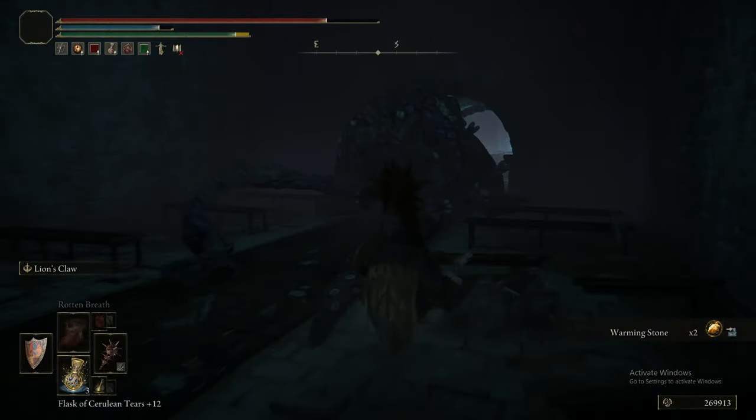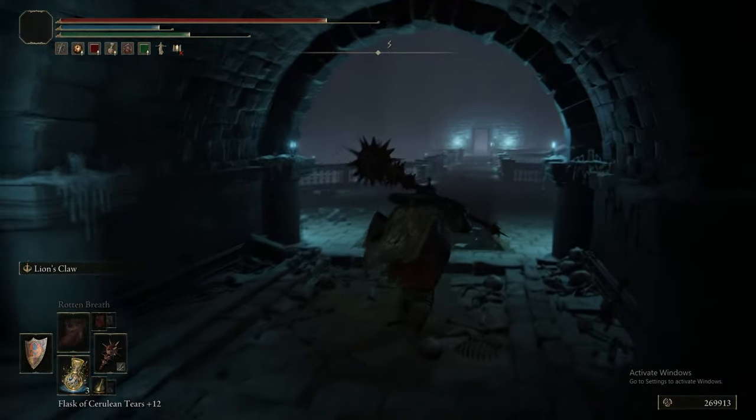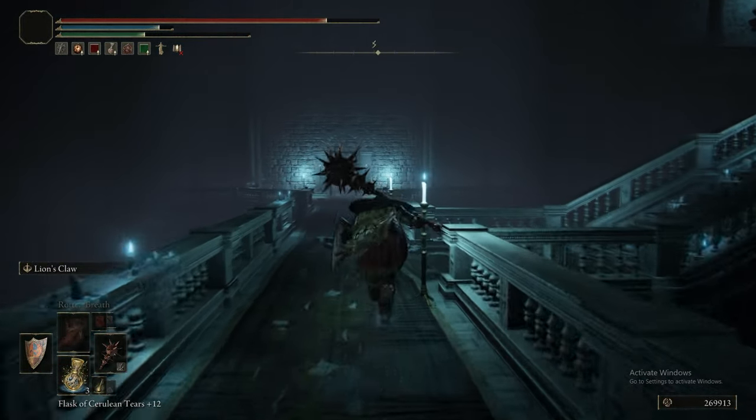Grabbing the Warming Stone and just walking past this guy. Don't fight him — just leave him be. He's stuck in that room; he's simply too big, so it's just not worth it.